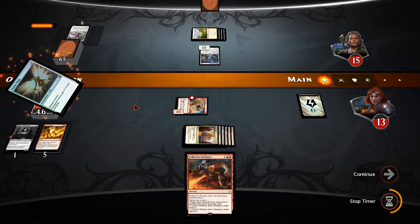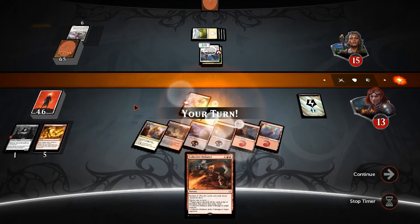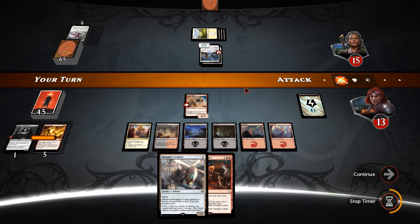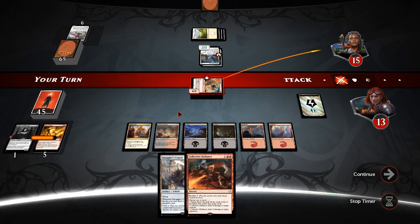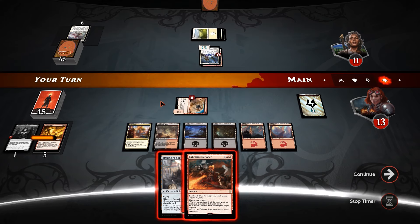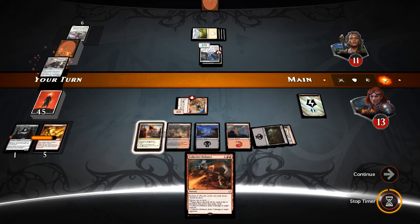And a Nimbus Wings. We can Collective Defiance that. So if we drew into something nice — not a Smuggler's Copter — let's get in for four. He's not likely to block, but if he does it saves us the effort of Collective Defiance. We're getting in for four and then I think we'll just play Smuggler's Copter.